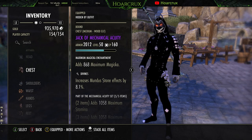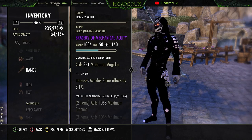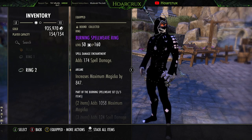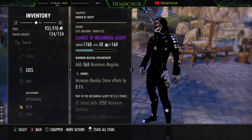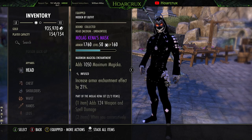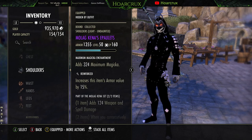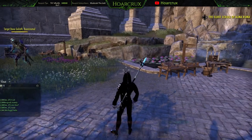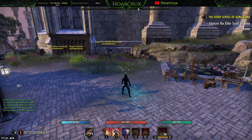We're ignoring spell penetration anyway with Magma Armor on our back bar, so light armor is wasted — you definitely want everything medium. On jewelry, you want everything Infused with spell damage enchants. You should have Divines on everything so you can get a higher crit, since we are running the Shadow Mundus which increases critical damage. So that covers the basics for the sets and character sheet.